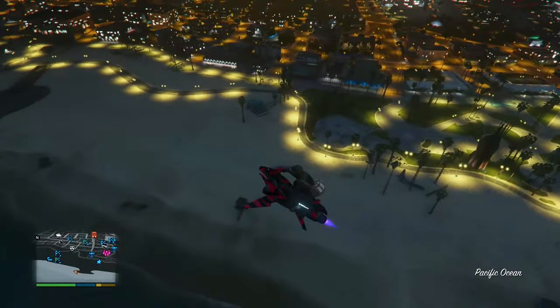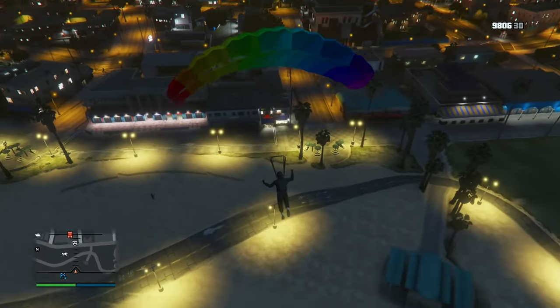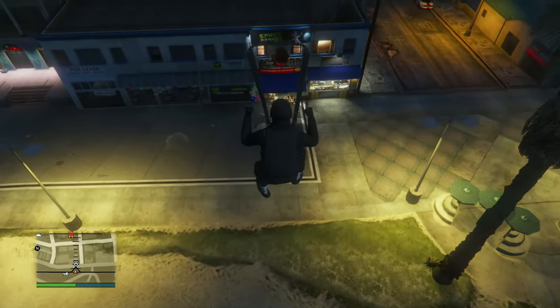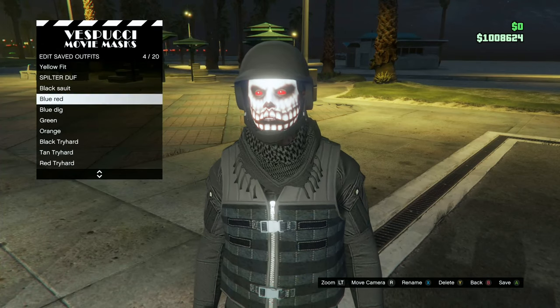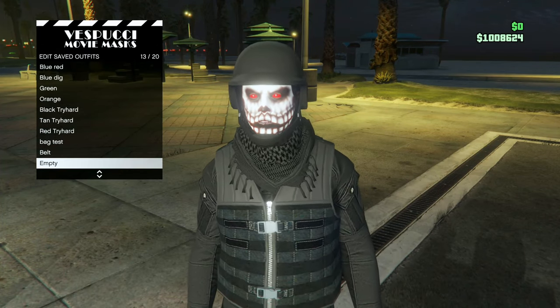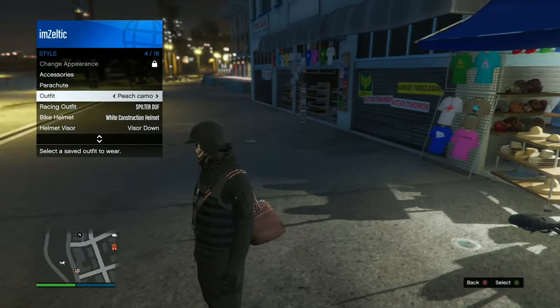Now go over to the mask store again, jump off your Oppressor, and parachute into the mask store. Spam right on the d-pad once you've landed. An important tip: you do have to be ragdolled once you've landed — it will not work if you just land normally, so you have to ragdoll. Once you've done that, save the outfit, exit out, equip it, and you should see the duffel bag spawned on your character.